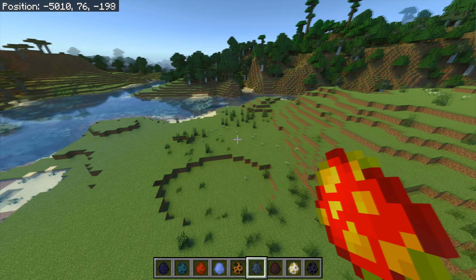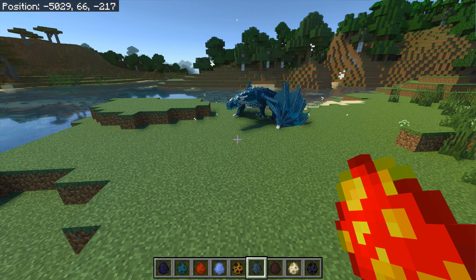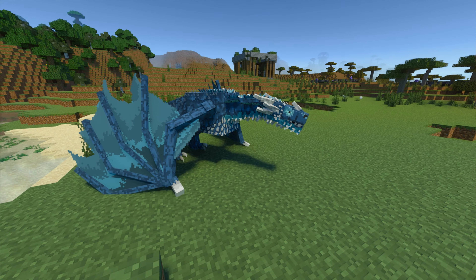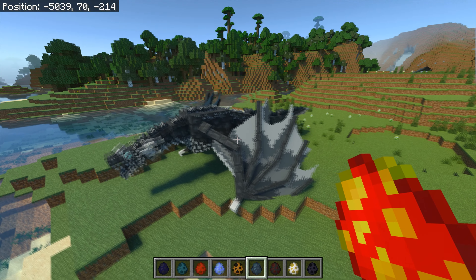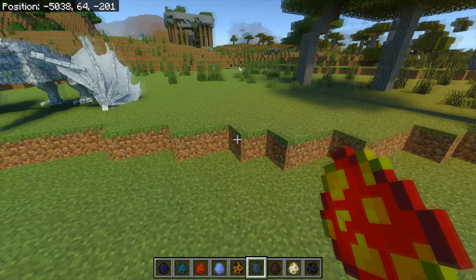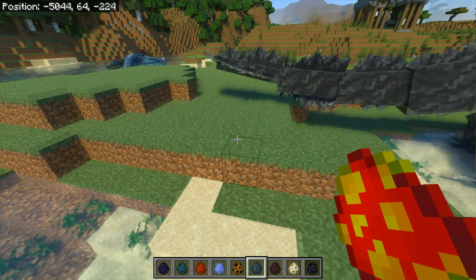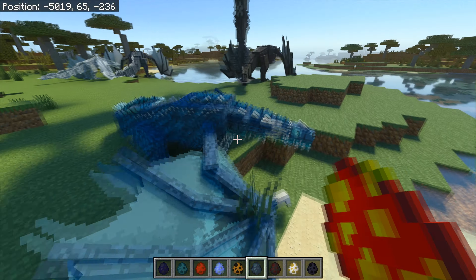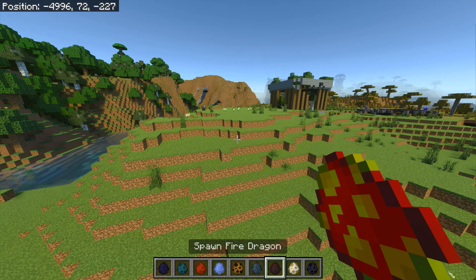Should we bring the ice dragons out? Let's have a close look - that is a superb dragon! Most impressive. There are different ones - they go one to five, just like in a previous iteration. One to five - look at that! It makes it worth going to find them. Look at those ice dragons!